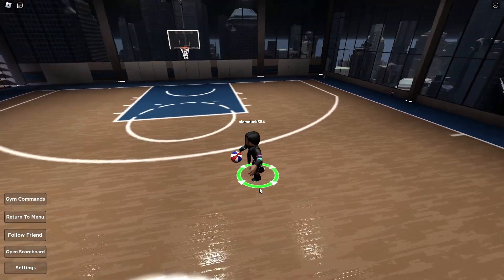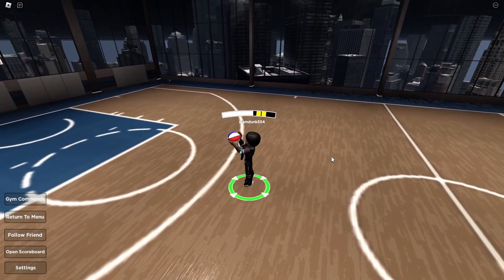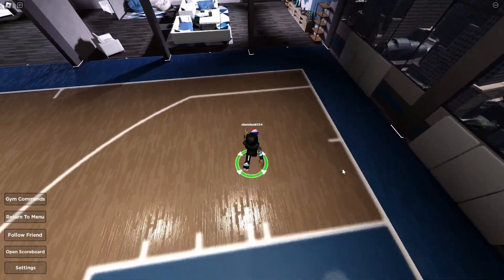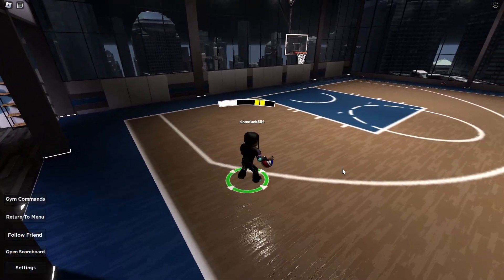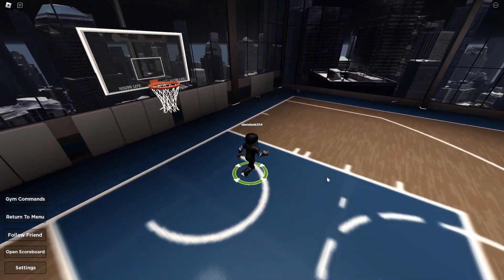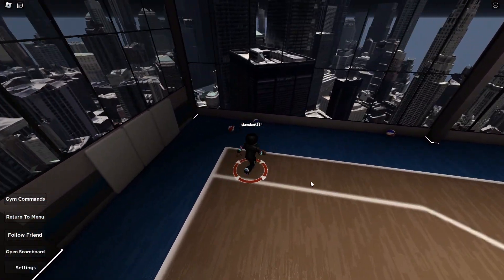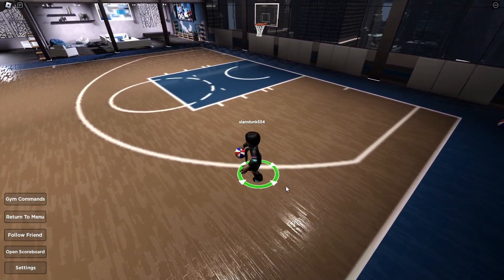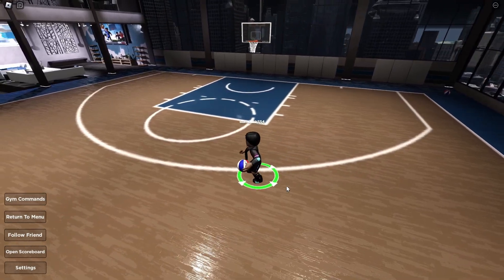So first thing you want to do is get my jump shot. Ignore that brick — this is the fastest jump shot, trust me. It looks kind of slow right now because we're in a laggy gym, but once you get into a game it's insanely overpowered.